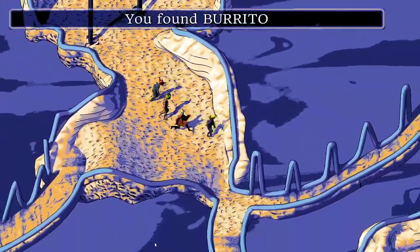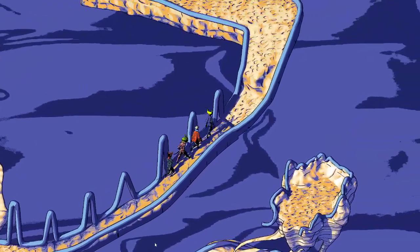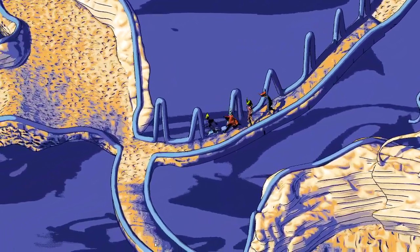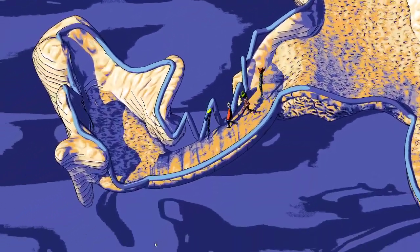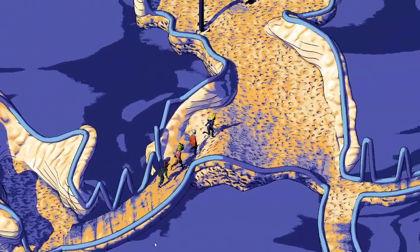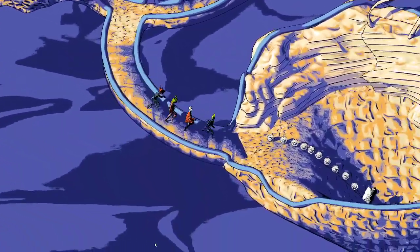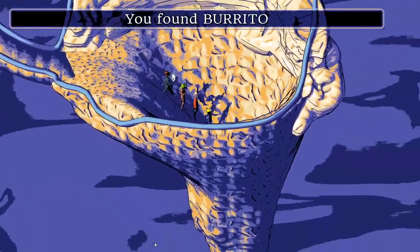They find a tart and a burrito. The newly drained area reveals some new places to explore, though one appears to be nothing. A money hole with a burrito is discovered — quite a find. They also find something called 'empty' and a cloud tree.